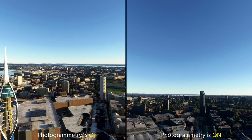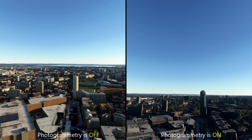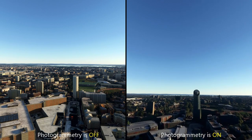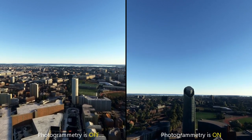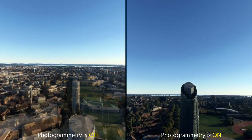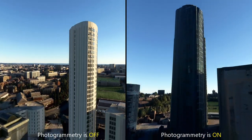Passing by the Spinnaker Tower — that building in the center of the screen — the photogrammetry-off version on the left is a great-looking building, but it's nothing like the real thing. The one on the right is a much better rendition of that skyscraper at the back of Gunwharf Quays.